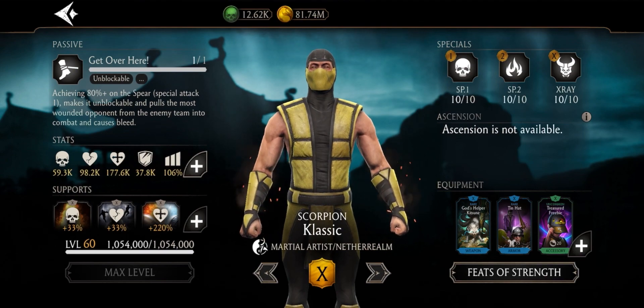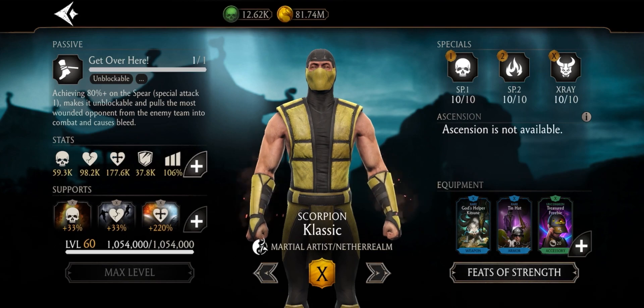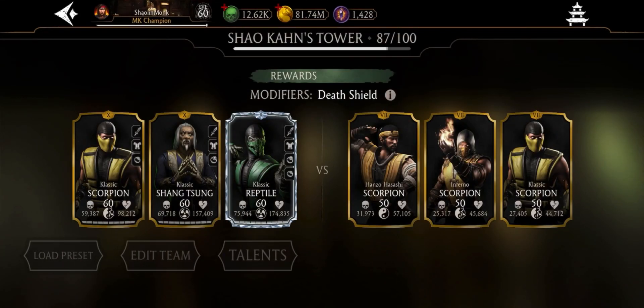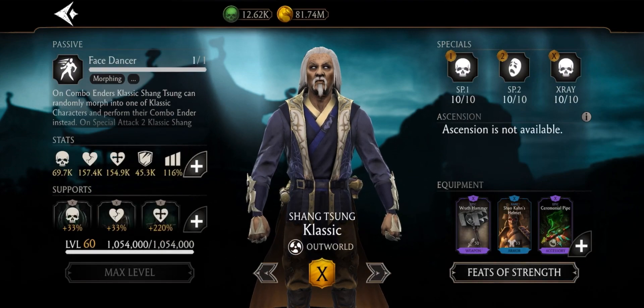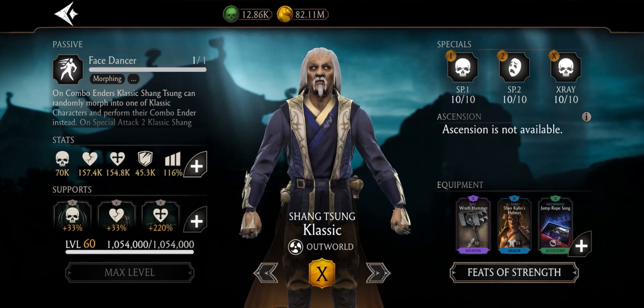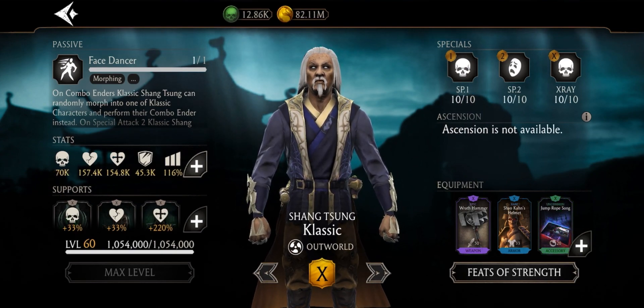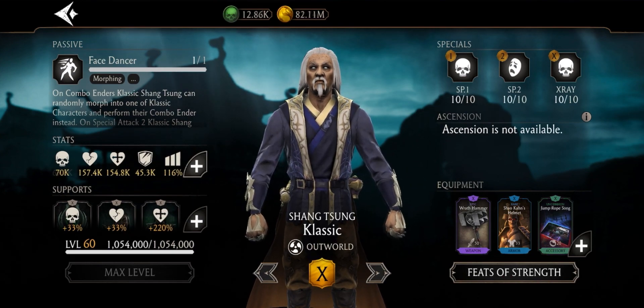This is the gear: I have the Kitsun for fear on special 1, then I have the Treasured Freebie for bar of power on opponents tagging. I'm using Shang for extra damage and healing. If you don't have the pipe, no problem — you can replace it with any other gear that gives damage, like Jump Rope Song or Bayonet, or just remove all the gear from Shang. He has nothing to do with power generation.